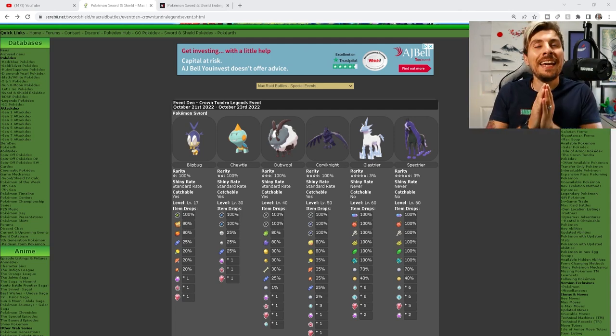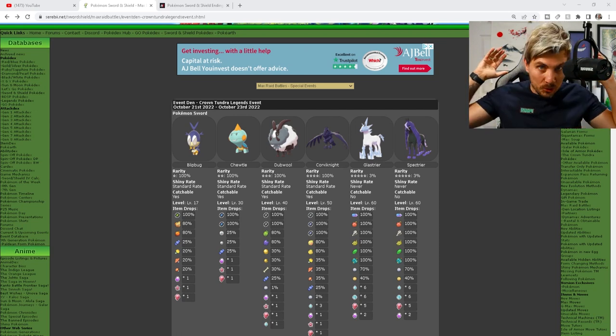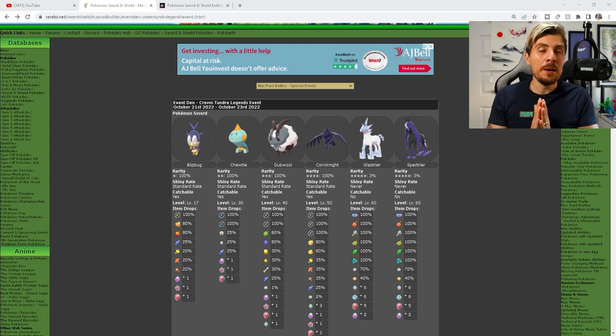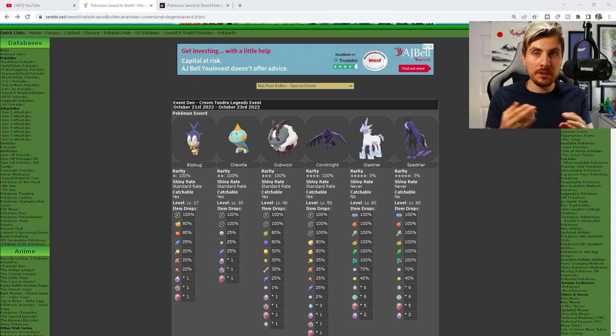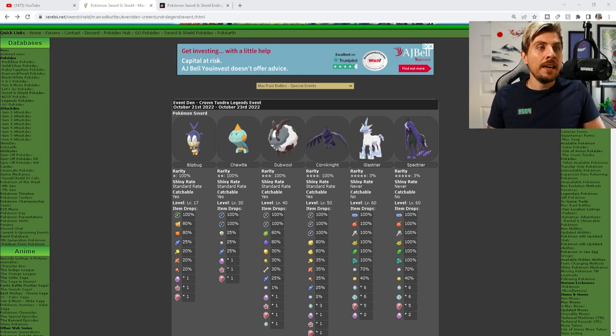On face value it looks like a great event, but unfortunately it's not quite as good as it seemed. Looking at the one-star rates, two-star rates, three-star rates, and four-star rates: it's going to be exactly the same across either cartridge — Sword or Shield. The one-star rates are Blipbug, two-star is also Blipbug, three-star rates are going to be Dubwool, and the four-star rates are all going to be Corvinite.